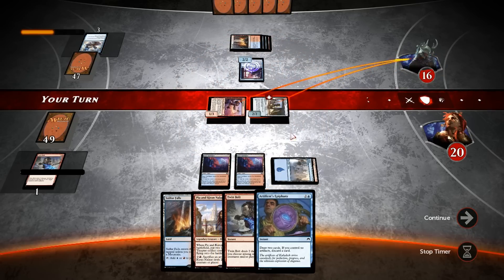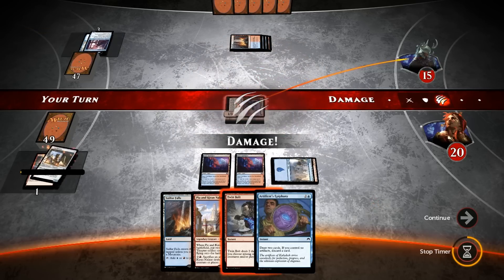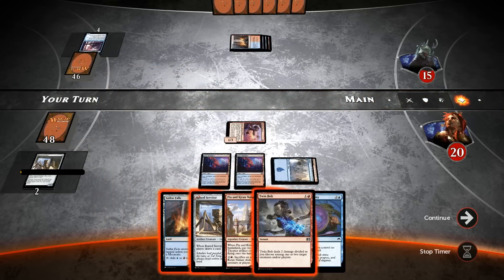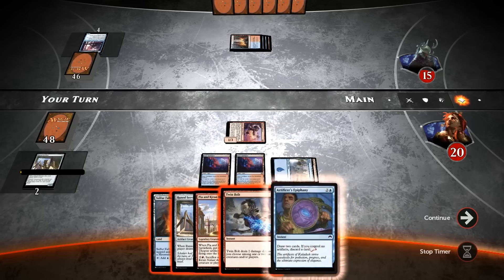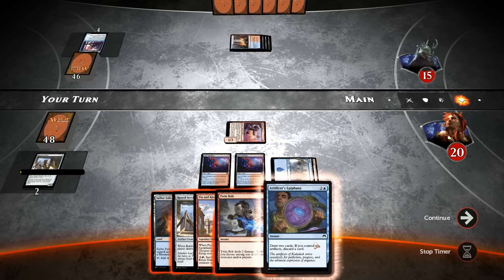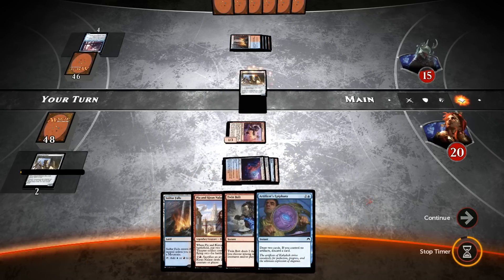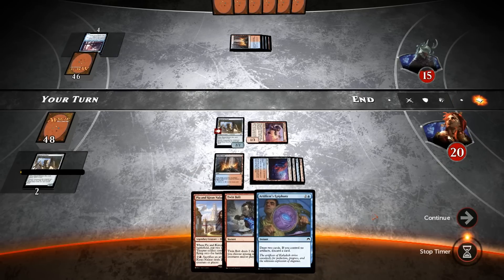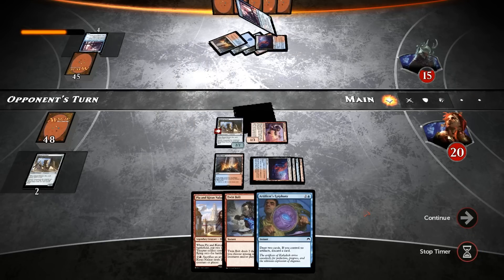I don't mind trading two damage here. Our opponent can block and only take two, or he can trade — which is also fine. If he blocked here then he can attack back for two, but we're ahead in the race so that's also fine. We draw a Rune Snatcher, which I think is better than keeping up Twinbolts and also better than playing the Epiphany here, since we want to have some board presence. So let's run out the Rune Snatcher, play Sulfur Falls, and pass the turn. Lots of decisions here — let's find out if we made the right call.